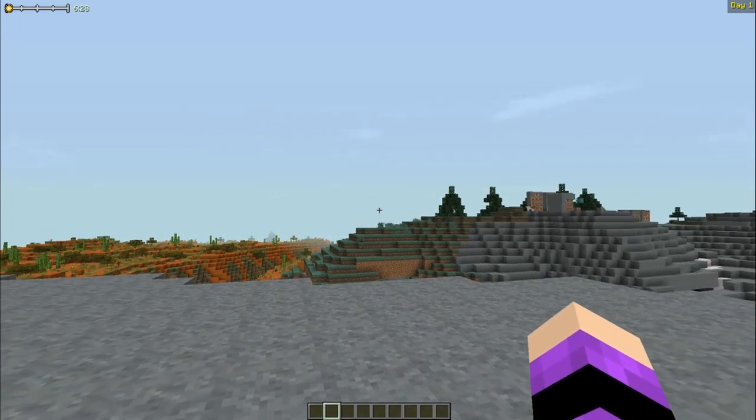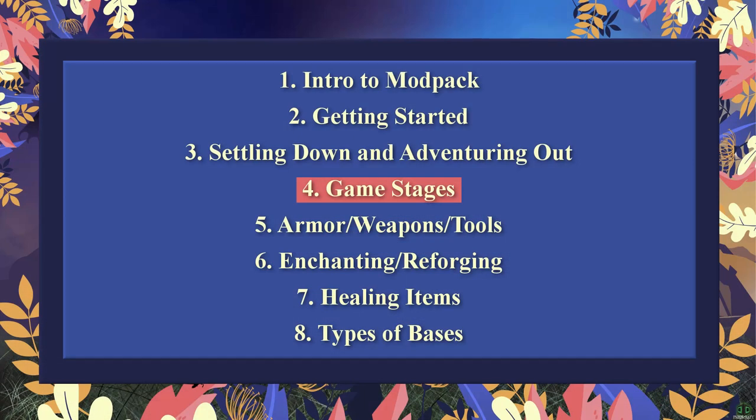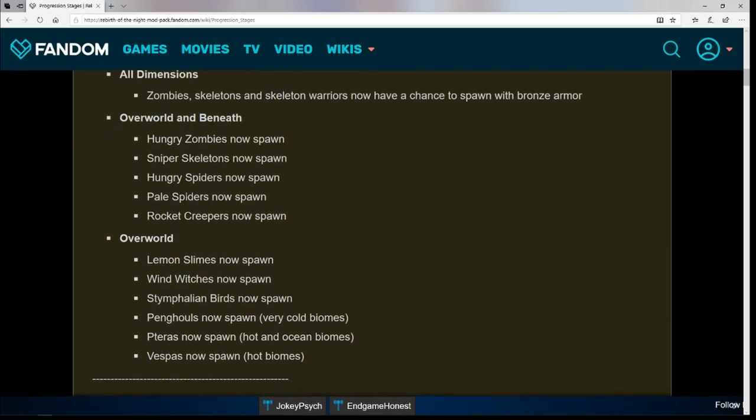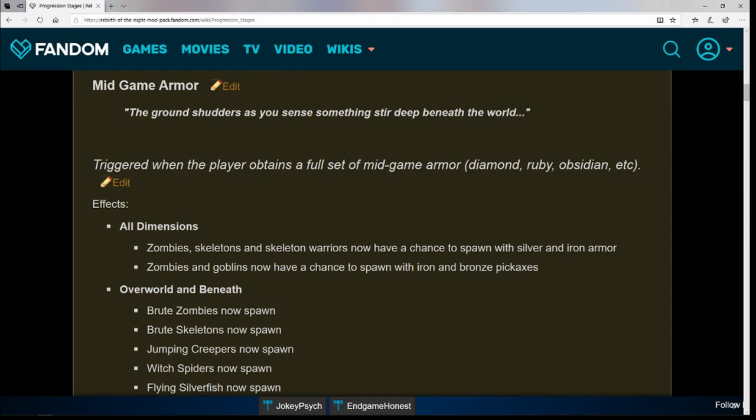Number four: game stages. Check the Rebirth of the Night wiki, linked in the description. There are nine progression stages, starting with early game armor. Getting a full set of pre-diamond armor — bronze, iron, silver, etc. — triggers the first stage and changes enemy behavior. There are also stages for mid-game armor like diamond and ruby, entering the Beneath, first mithril, entering the Nether and Aether, and defeating the Wither and Ender Dragon.